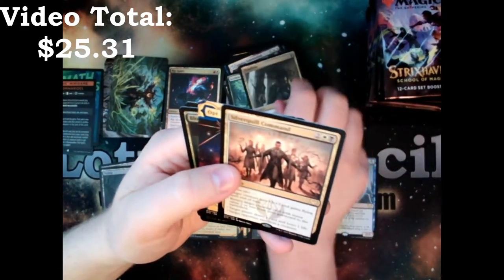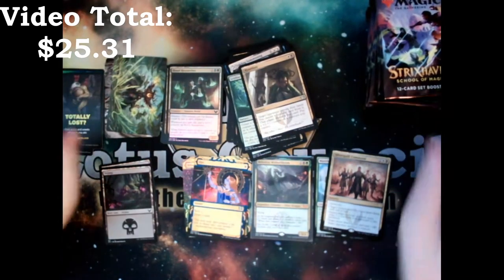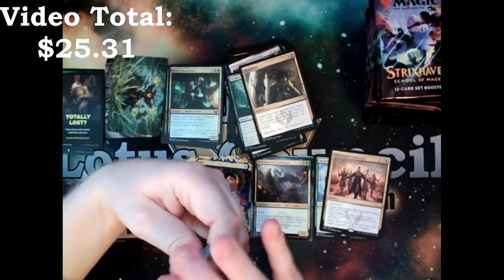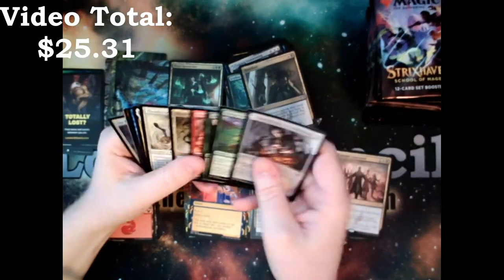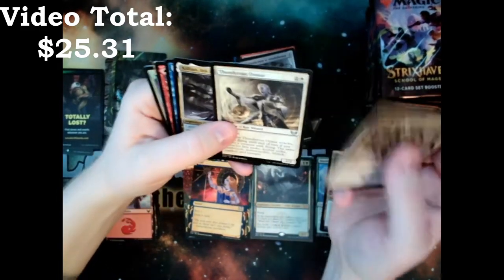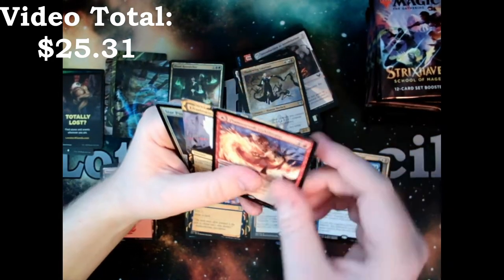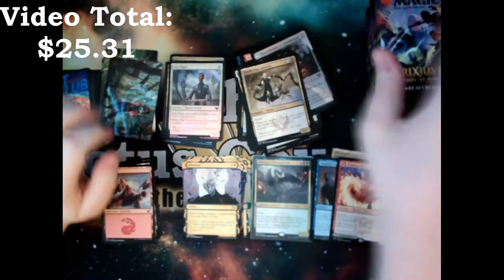We've got a Humiliate, a Silverquill Command, Opt, and a Blood Researcher Foil. With set boosters, I like more rares and more mythics per pack — not as many commons and uncommons. So: Laureate, Thundersaur Raider, Killian, Tempted by the Aurig, Flame Caller, and Eliminate. Two rares in that pack. They start Pupil.